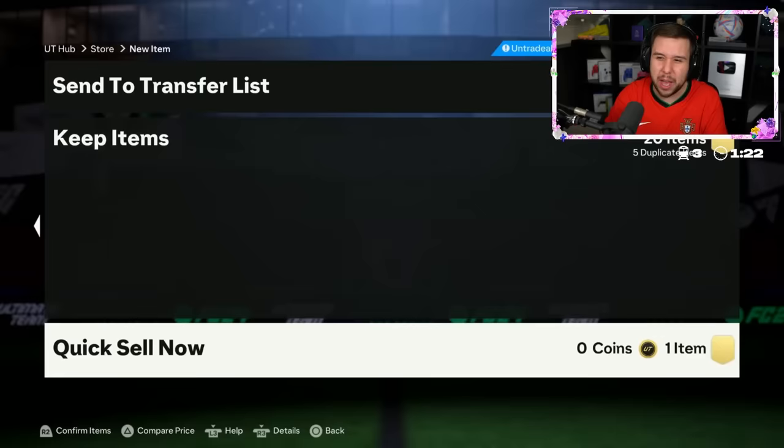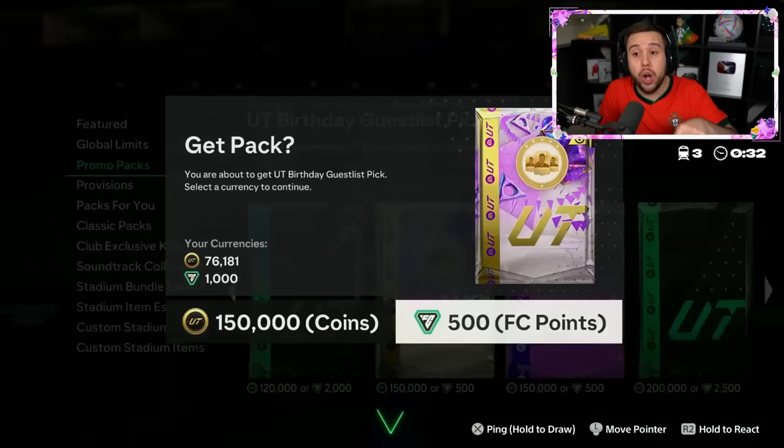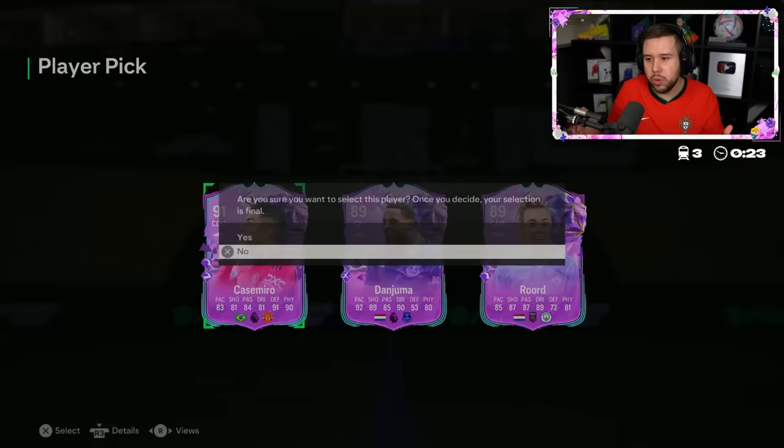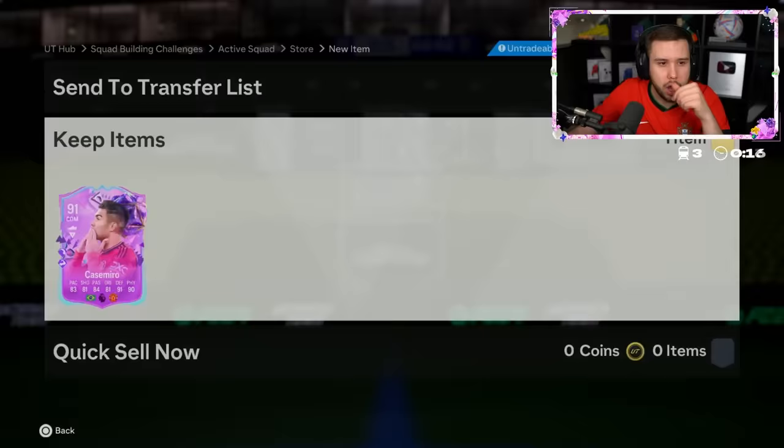He's doing the one with no min rating — good luck. So far we have not seen a W out of this. Hopefully something is there. Casemiro, Dan Juma, Rod. Casemiro goes for how much? I believe it's 400,000 coins — five-star, five-star as well. I'm pretty sure that's our first dub. Yeah, it is — 400,000 coins. That's our first W!